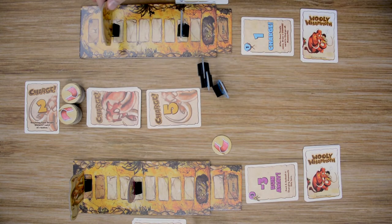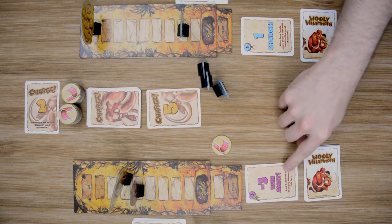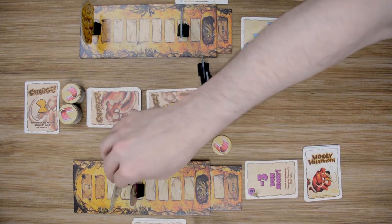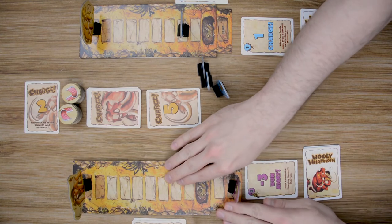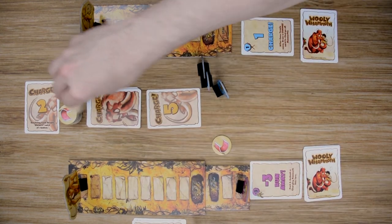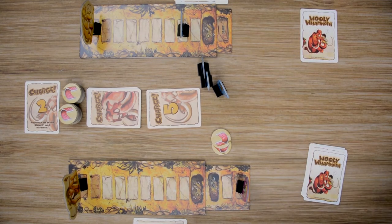Our mammoths are moving pretty fast — one, two, three, four, five. The mammoth didn't catch the blue player, but purple is definitely going to be caught. But because he played the duck and ambush card, he will instead defeat the mammoth, move his player back again extending the track out, and will receive a meat token. Then we would discard the cards as usual. This is going to continue turn after turn until one player has collected six meat tokens or they're the last tribe standing.